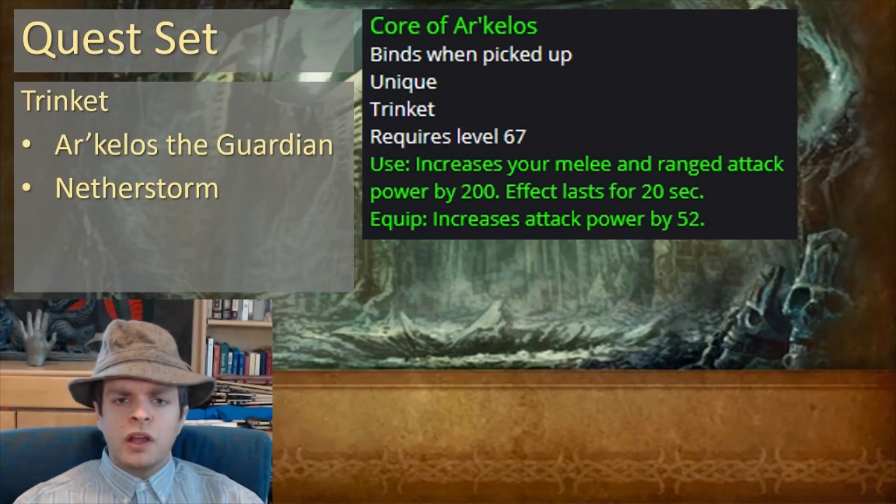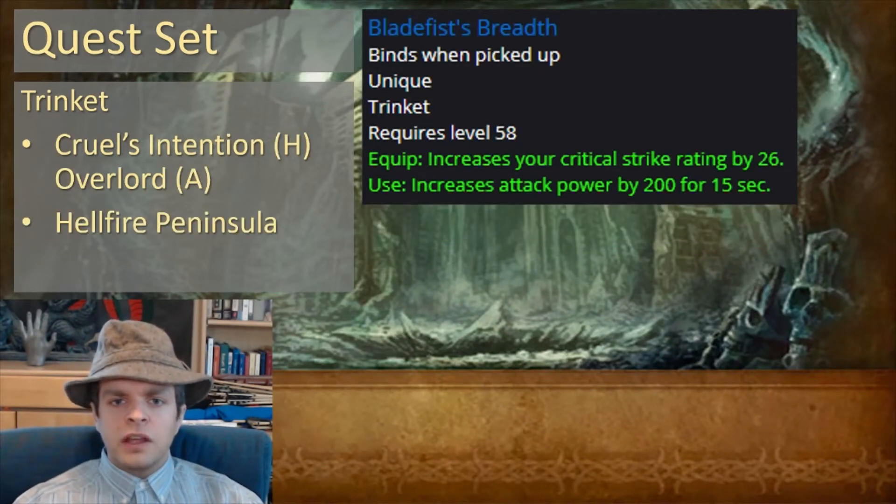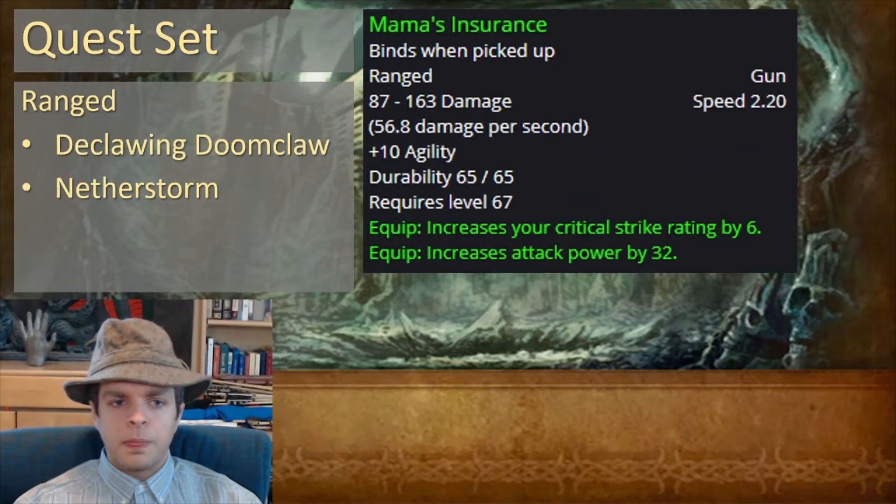For your trinket options, the best you can get from a quest is Core of Ar'kelos from the Ar'kelos the Guardian quest in Netherstorm. The next best is Bladefist's Breadth from Cruel's Intentions for Horde or Overlord for Alliance in Hellfire Peninsula. For your ranged slot, you want Mama's Insurance from the quest Declawing Doomclaw in Netherstorm — it's a really quite good ranged slot item for how easy it is to get.